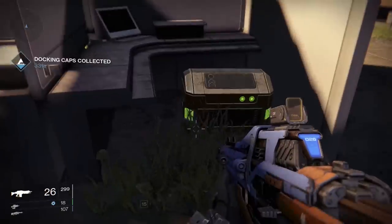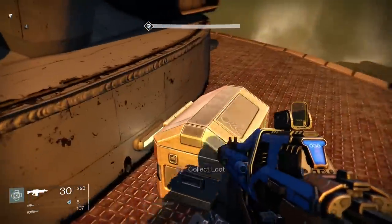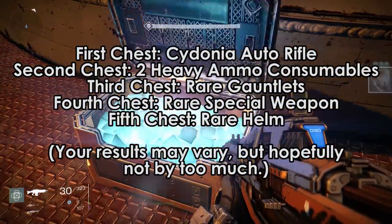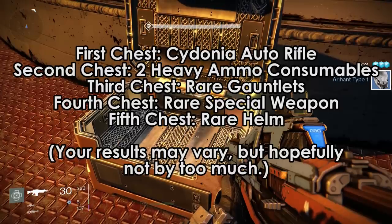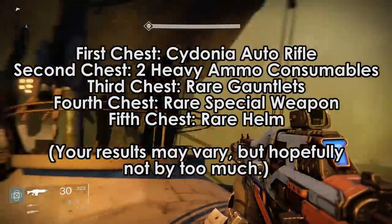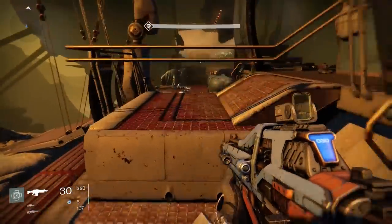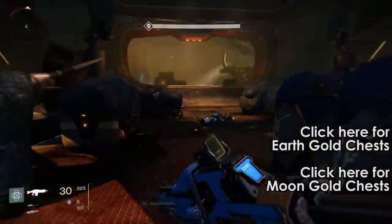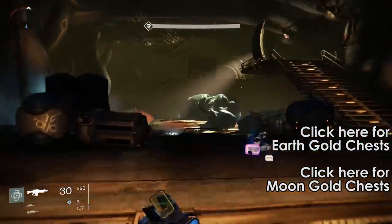I didn't find the chests in the order shown in the video, so loot-wise, here's what I got in order of chest collection: the Cydonia Auto Rifle, two heavy ammo consumables, rare gauntlet armor, a rare special weapon, and then a rare helm. I imagine you'll get similar items, but as usual, the loot you get depends on how many gold chests you have opened previously. You will not get the rare helm in the same chest that I did unless it's the fifth chest you pick up. Thanks guys, enjoy the loots.